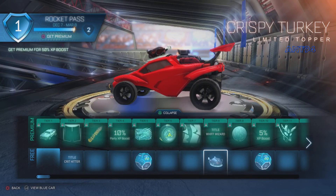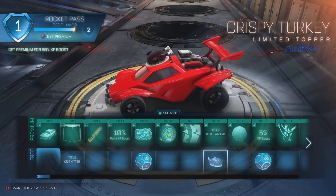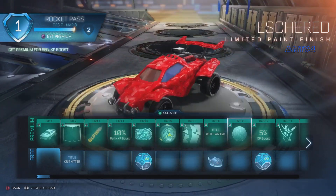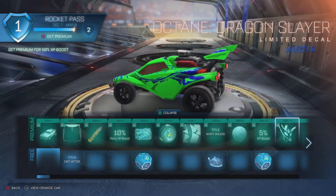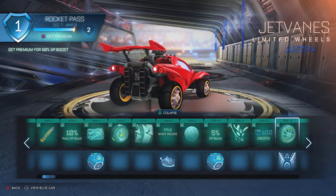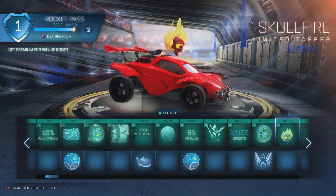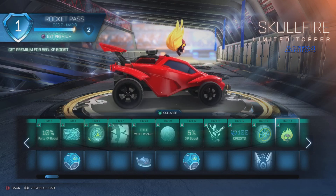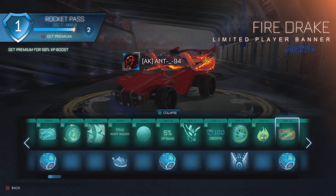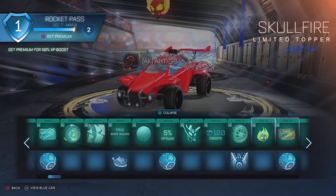We've got Whiff Wizard and a Crispy Turkey - basically a burnt turkey, so for those of you that can't cook Christmas, there's one for you. Then there's another unique design and another decal. We've got some wheels - cool but nothing that's like wow. There are some flames - could have been better quality. Next we've got a Fire Drake banner - we had an Ice Drake before so we've got fireside and ice side, fire and ice makes sense.